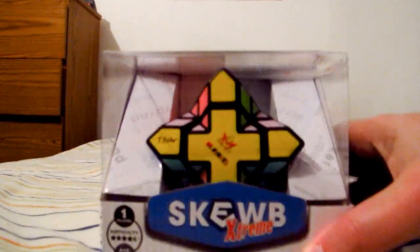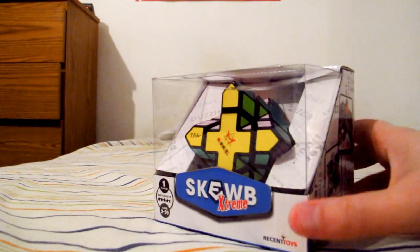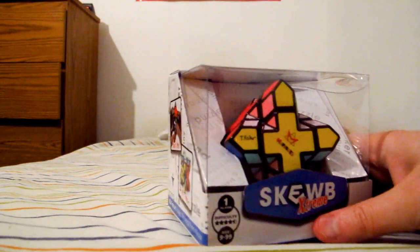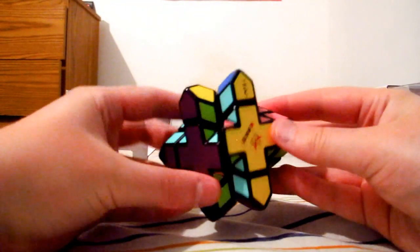SCUBE EXTREME! So if you don't know twisty puzzles, a SCUBE is a puzzle that doesn't turn face-to-face like a Rubik's Cube. It's something that turns on corner accesses. I'll have to really show you to get you the best idea here. So you don't turn it like this — no, no, no. You turn it like this. See how it turns corner to corner? That sort of thing?